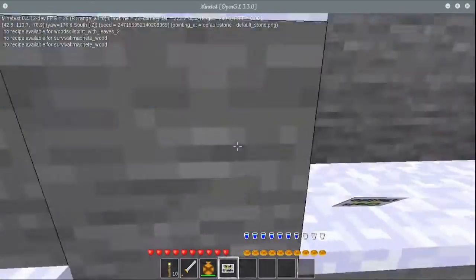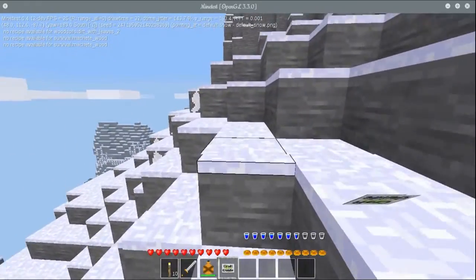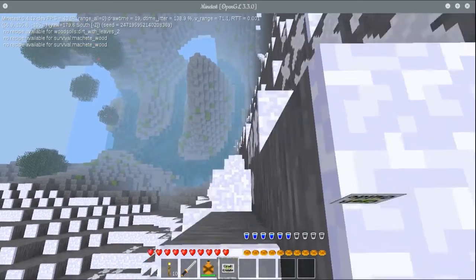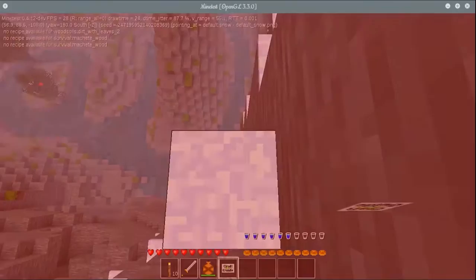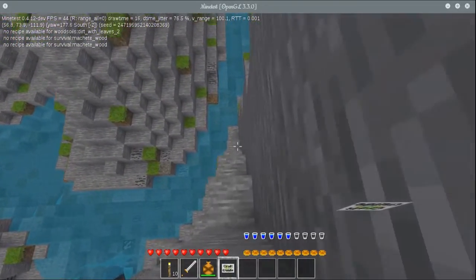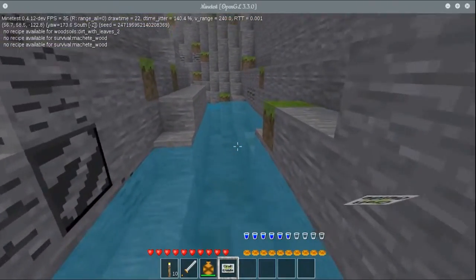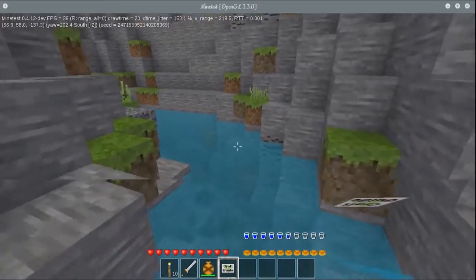When you spawn into a new world you are going to start with full hydration and full food levels. The canteen of water is enough to pretty much refill your thirst three times, so it gives you about a day and a half to two days to find water. Water needs to be top priority because otherwise you're going to die of thirst - so none of this 'I'm going to build a shelter right away' mentality.